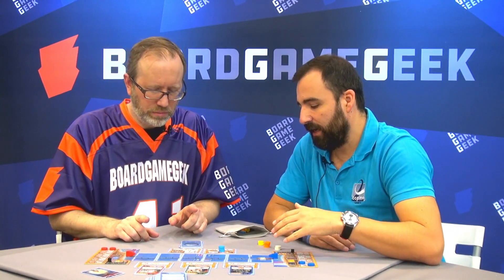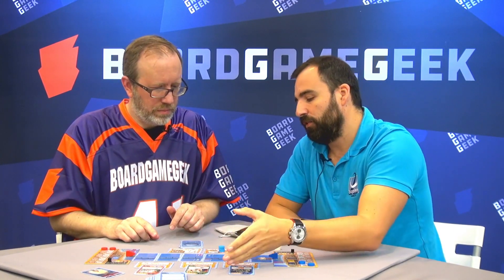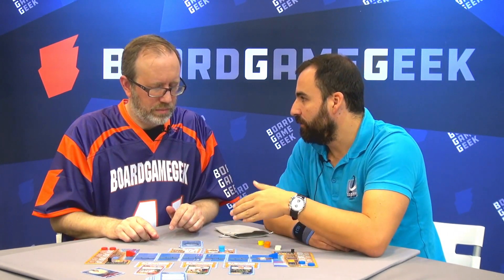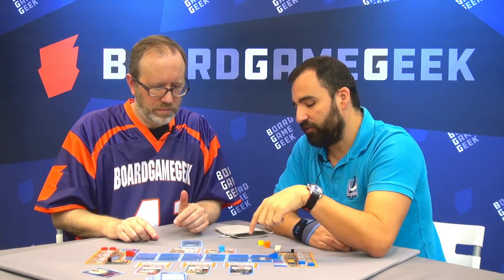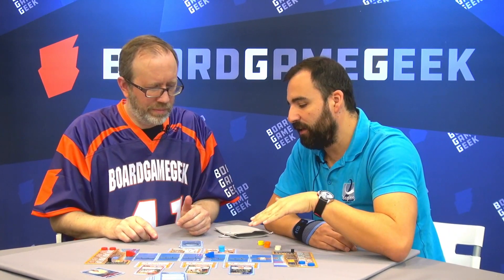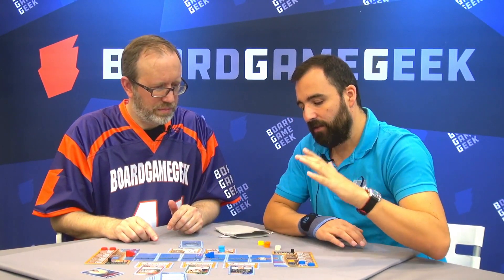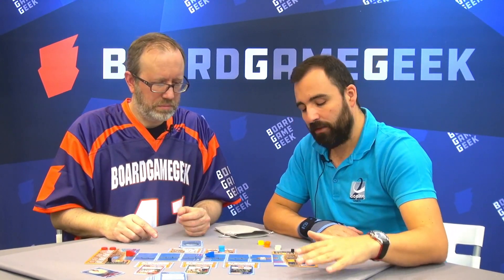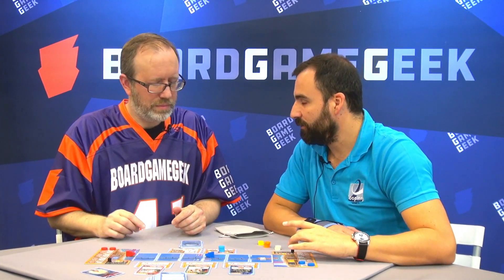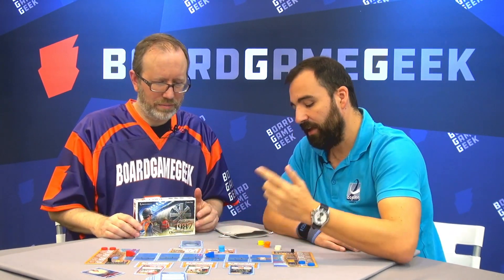Once all players are done or cannot play in any place, they can pass. We put all the discs back in the bag and start the next round. The end of the game is triggered when one player reaches the middle point, which triggers the end immediately. We will then check for victory points: the cards collected during the game, plus our technology tracks, plus the distance between the two players — and we subtract the deviation we had in the machine.